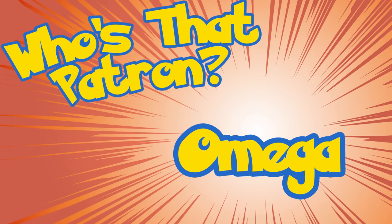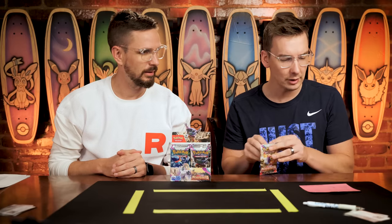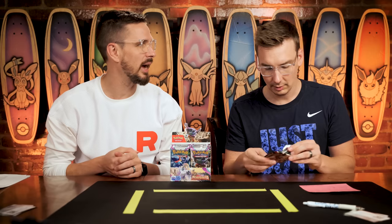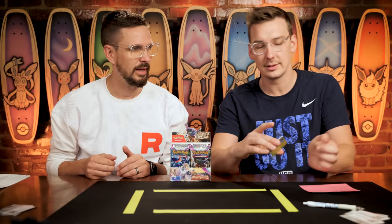Next up is Omega, a former season champion. Back in season two — really our first official season — let's see how Omega can do. Got a metal energy there. Nimble, Moschew, Slakoff, Wooper, the Iono's worth two, the Knacklestack, the Calamitous Snowy Mountain, the Tropius, the Pupitar, and the Wigglytuff.